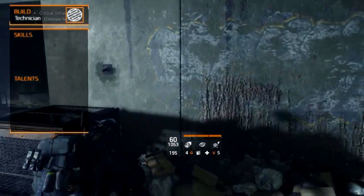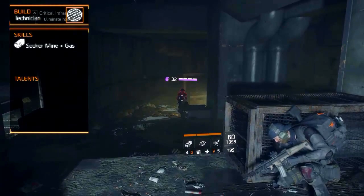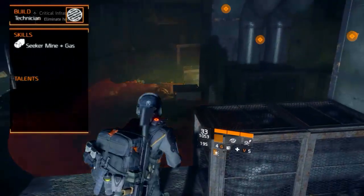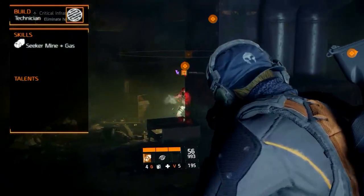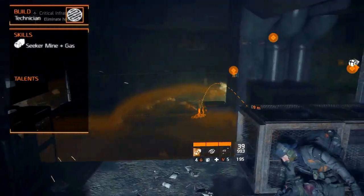The skills are also an important part of the build. The first skill will be the Seeker Mine with the Gas Charge modification. It employs an automated mine that seeks out and moves between multiple targets, releasing a cloud of gas that disorientates on impact within 5 meters. Use this to stun the enemies before or during a gunfight.